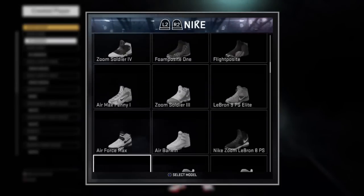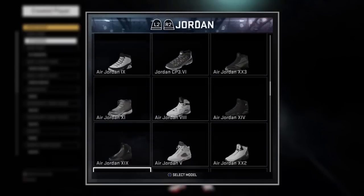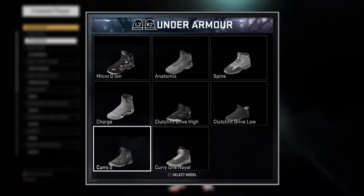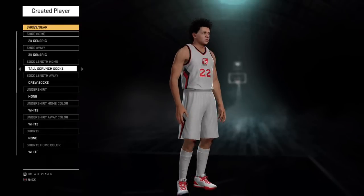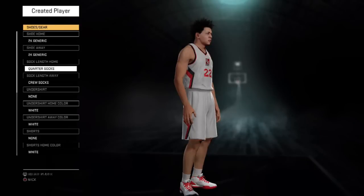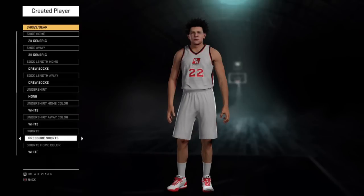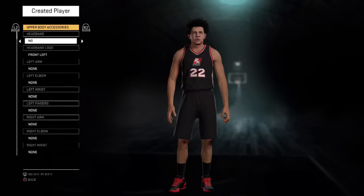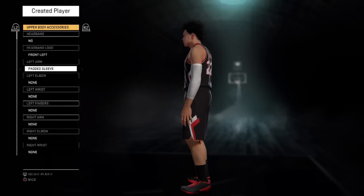I also think we should have an actual feet and inches wingspan slider. The current 0-to-100 slider doesn't really make sense — you don't really know what wingspan you're actually creating. From some leaked stuff before release, it looks like in MyCareer you can choose your wingspan based on feet and inches, which again doesn't make sense why that's not in Create-A-Player also. Additionally, I really wish we'd get a description box for sharing rosters, so you could give people updates, drop links, drop your Twitter handle for updates, and also have the ability to upload Create-A-Players. I think that's very much needed.